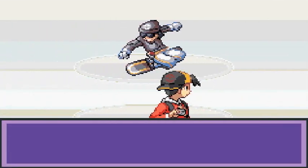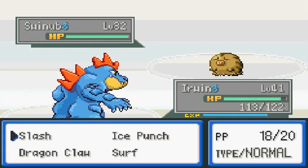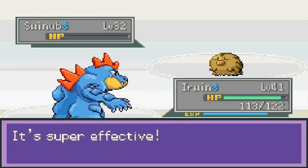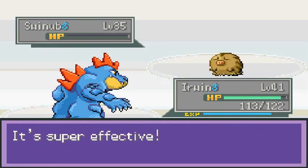Let's go on to the next border. Rad comes out with a Swinub. Fun fact — they're weak against water-type Pokemon. It's coming out again, so let's go with Surf attack.